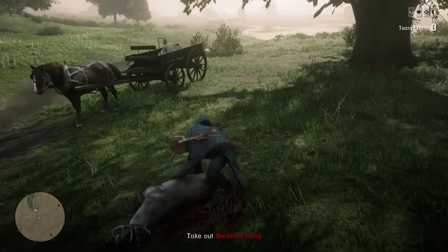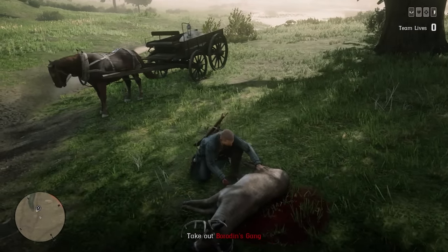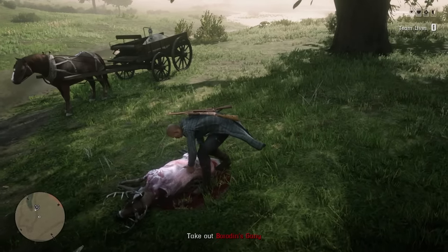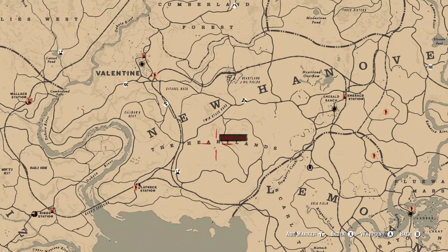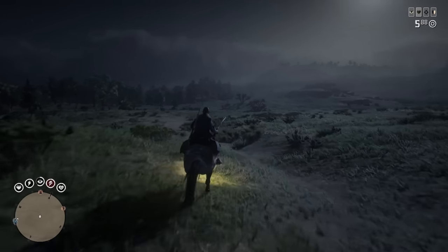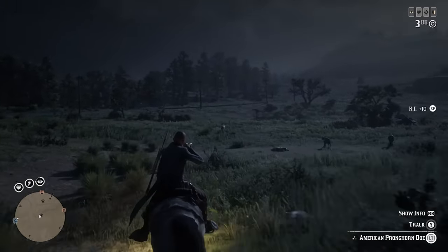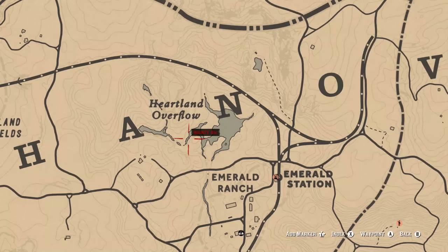Now that you know how to get into a solo lobby and get animals to spawn in, let's go over my favorite locations. The third place I always head to for animal parts is the Heartlands. The Heartlands is quite a wide area going from Valentine all the way over to Emerald Ranch and down toward Lemoyne. The first specific location I'd point out is the Heartlands Overflow, found just above Emerald Ranch.